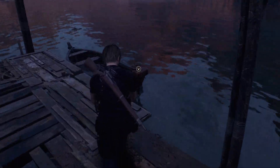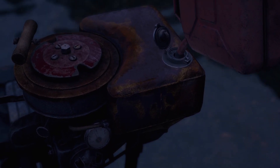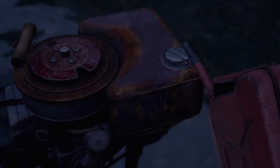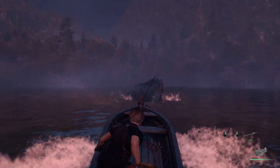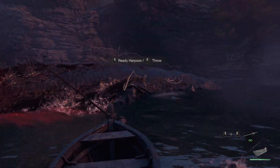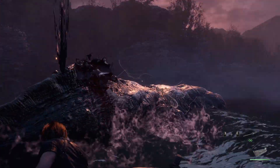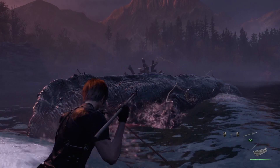You can loot that house — it has a decent amount of stuff, so probably worth it. Then just fuel up the boat and we have the Del Lago boss fight. Not a whole lot to say about this fight — it's pretty easy if you've done it before. Just throw the harpoons whenever you can and try to land them. The longer you hold the harpoon up, the stronger you'll throw it, up to a certain maximum, though it takes quite a while to reach that maximum.